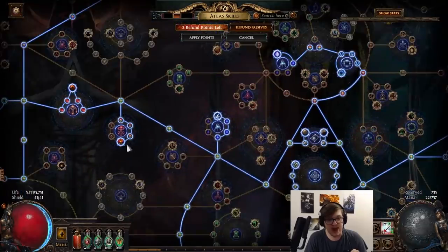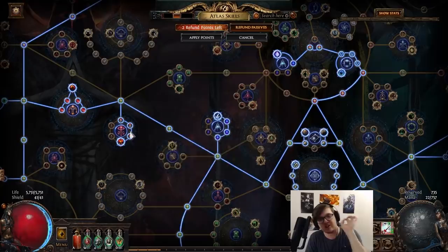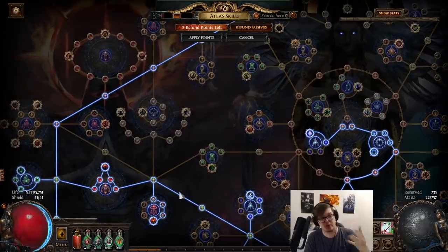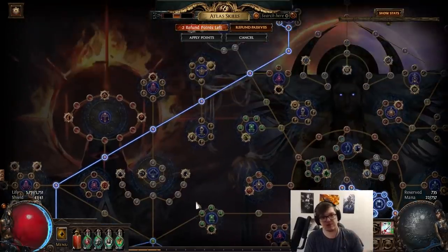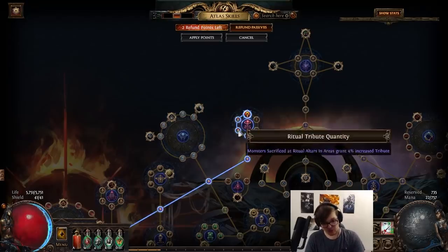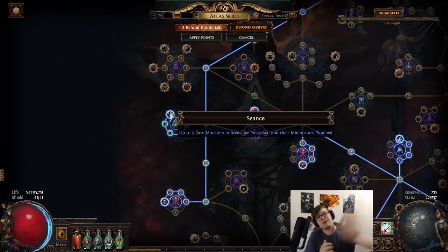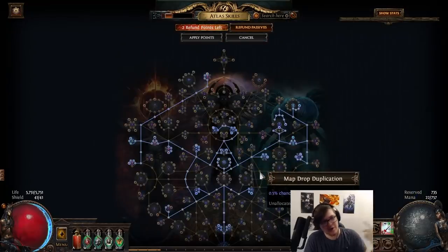We also grabbed Profitable Prayers, which gives us two additional Ritual rerolls, taking us from one base to three - essentially doubling our Ritual windows, which is completely insane. It also reduces reroll cost by 30%, which is a very big deal. And all the way up here, despite the travel cost, Occult Devotion gives you four Ritual altars instead of the standard three - a massive amount more tribute. Absolutely mandatory. Lastly, Seance helps us run the Sextant that allows Gilded Scarabs to drop from normal monsters every single map.